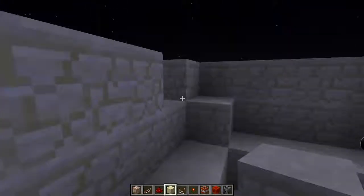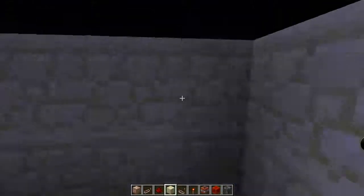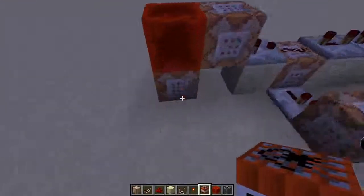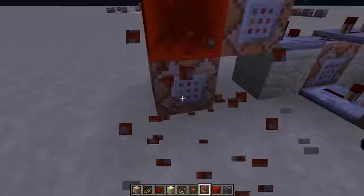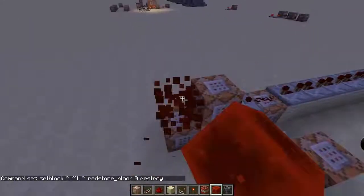So, if I fix this up and then use my method. Alright, so now if I use my method and I start this back up. Alright guys, this is just a really fast clock — a redstone lock, zero destroy.